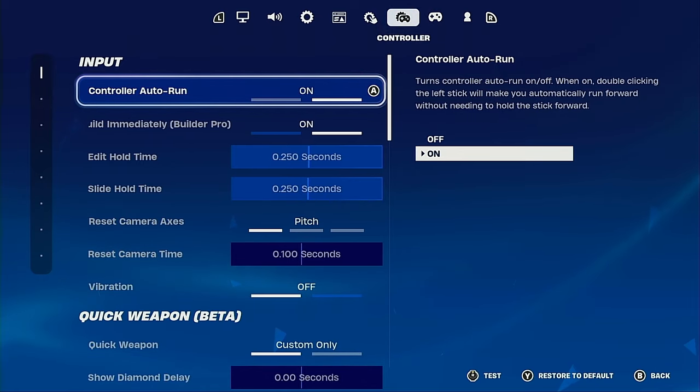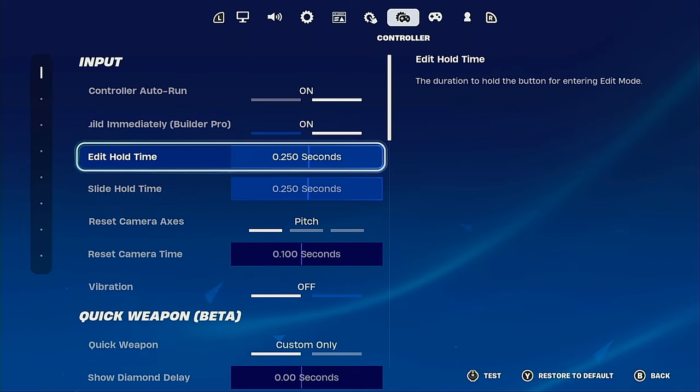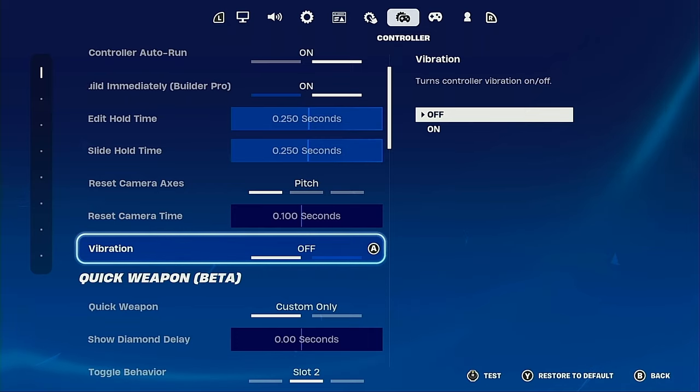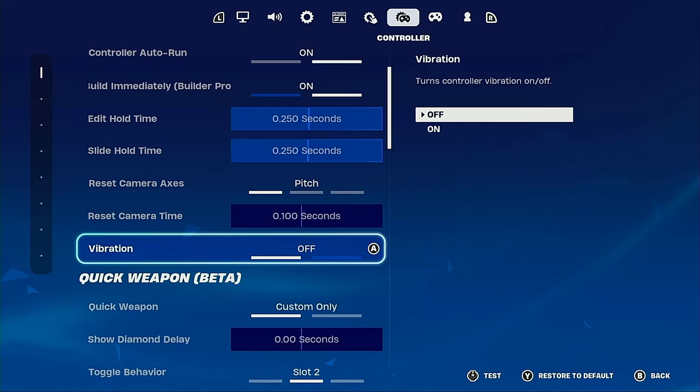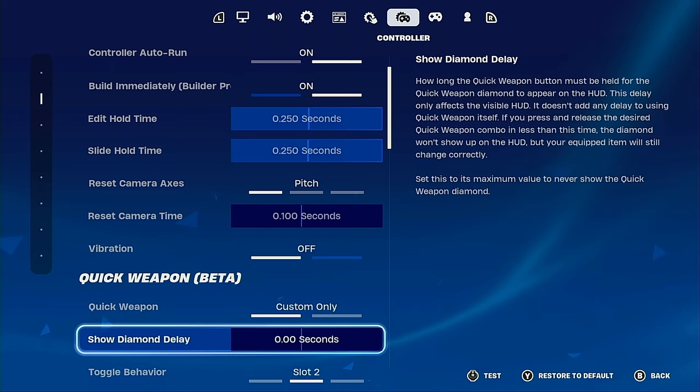These are my controller settings, which are really good for those who play on stick, with paddles, or claw. Controller auto run — have that on. Build immediately — of course, you gotta have that on. Vibration — make sure you have this off, because if it's on it's going to drain your controller battery. You don't need to have that on.